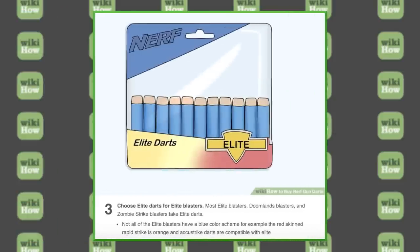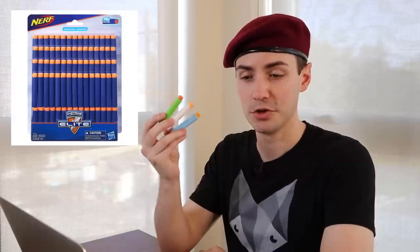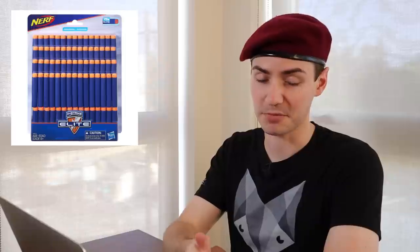Number three — choose Elite darts for Elite blasters. Most Elite blasters, Doomlands blasters, and Zombie Strike blasters take Elite darts. Not all of the Elite blasters have a blue color scheme. Elite darts are definitely still out and about, and I would remind you that any blaster compatible with these half-inch diameter style darts should be compatible with Elite darts. That's kind of the best thing about them — they're pretty much universally compatible. They're not accurate, but they work.